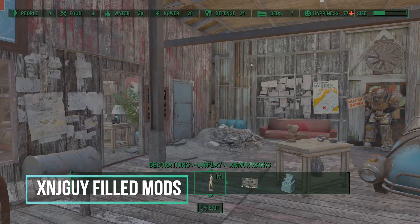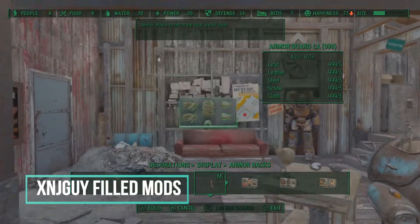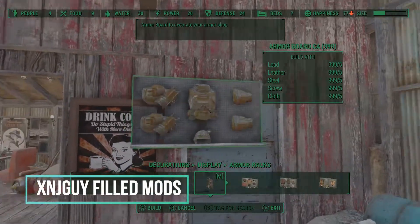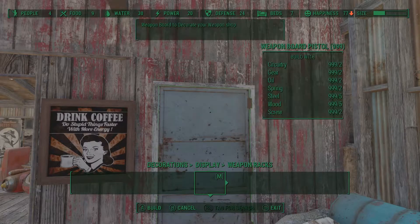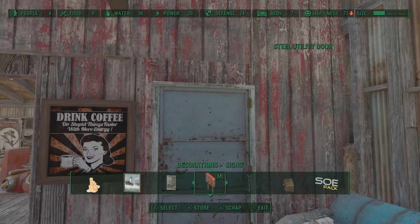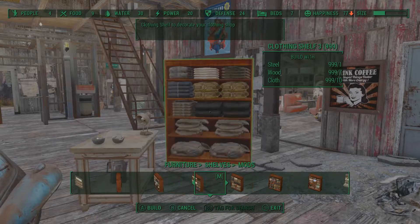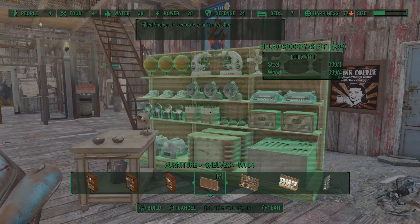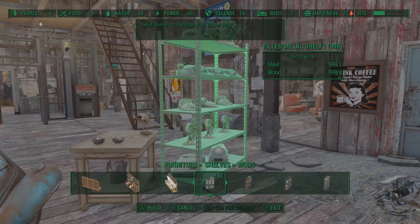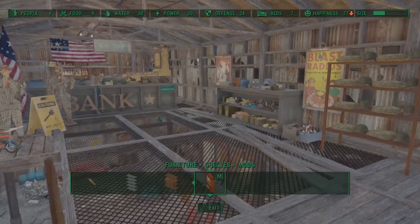The next mod we have is Filled Mods. Filled Mods is actually a combination of mods the author put out and it includes armor tables, armor racks, weapon displays, as well as buffet items with already-decorated tables and shelving units with clothing on them. I've also used the grocery shelves he provides in a couple of my builds — you'll see that in Hangman's Alley. It just made decorating those stores much easier.